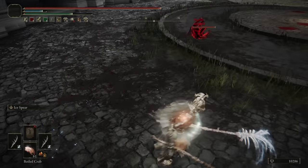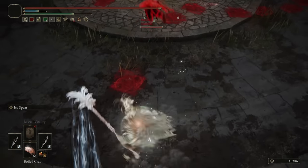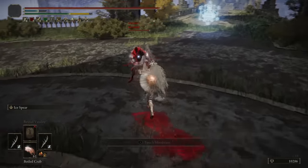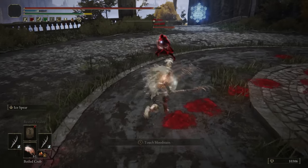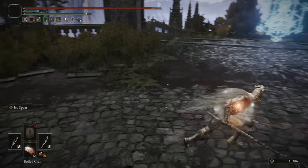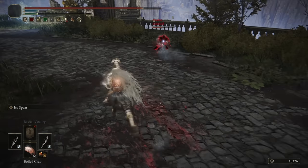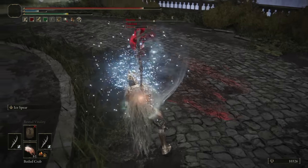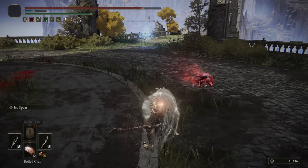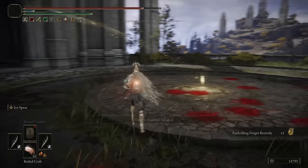I wonder if at close range I can backstab that Ash of War — I'm intrigued. It's hard to roll past it, honestly. The more they do it, the more I'll be able to attempt it. With fast roll, I kind of need to be doing running attacks — I can't get any roll catches otherwise. The Ash of War hit so hard. Very fun fight though.